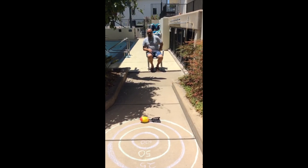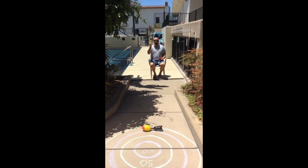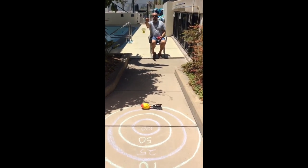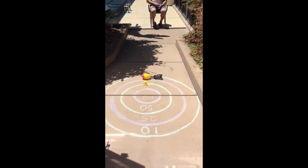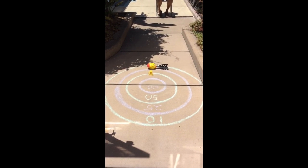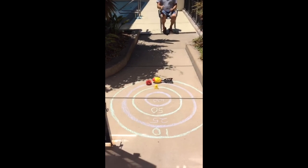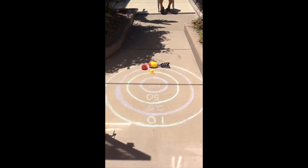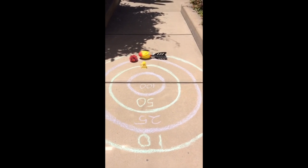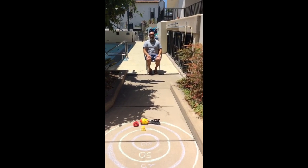You can also use other objects you might have around your house, like a badminton birdie or a cooch ball. Throw it and watch where it lands. That one didn't land in the target, so that's no points, even though it bounced into the target. With a cooch ball, throw it up nice and high and watch where it lands. Because it's on the line — half in the 10, half in the 25 — that one counts for 25 points; you count the higher score. Add up your score and see if you can get a really high score.